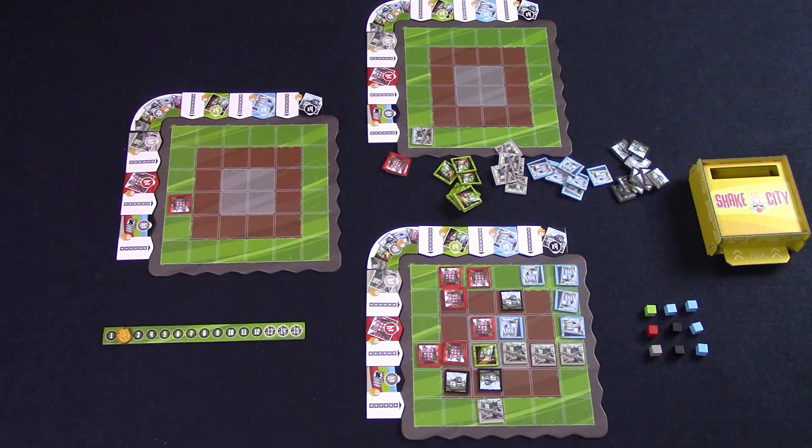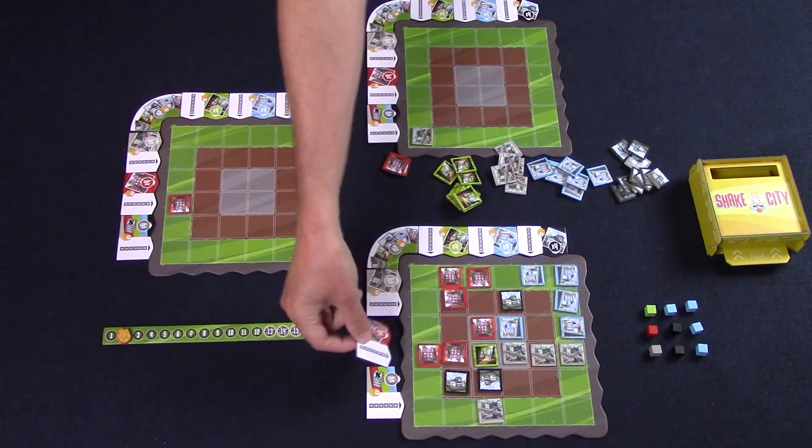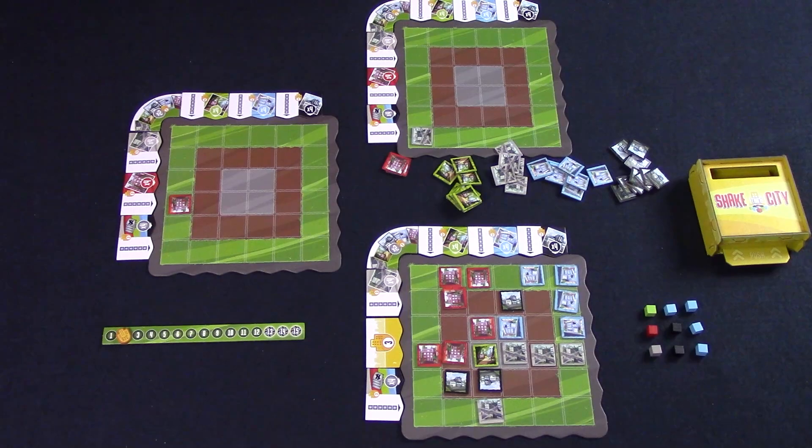First, all players evaluate their bonus tiles. Each bonus tile has two parts — if either side is complete, you flip the tile over and get three points. The square bonus tiles check if a row is completely filled with tiles. There are five tiles that require four buildings of the same matching color in that row, and one that must have four different colors in a row. The corner bonus tiles require at least two of every building type on your board.